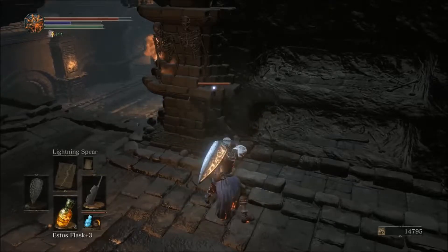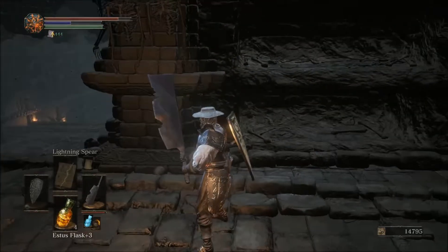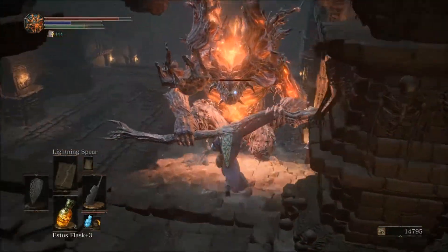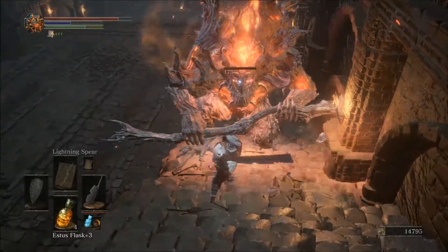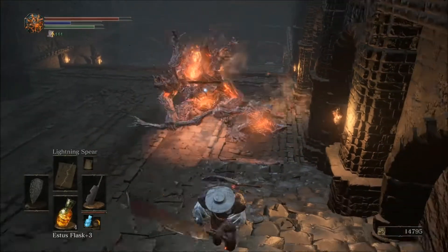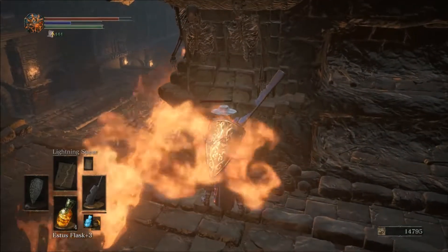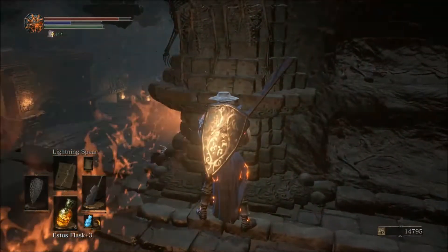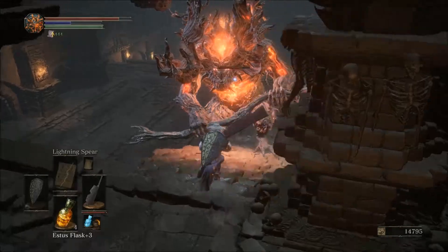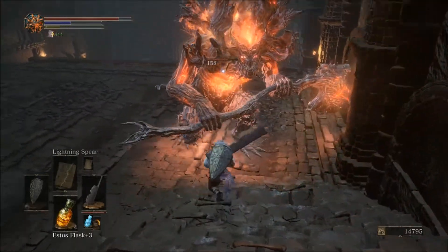I feel like they tease it out a little bit too much and then it's just not really a surprise. The Carthus Blood Ring boosts rolling I-frames but lowers your defense. I was looking to see if we have a Flame Bite Ring. This motherfucker right here is, of course, a stronger version of the Flame Demon that we fought with Siegmeyer.